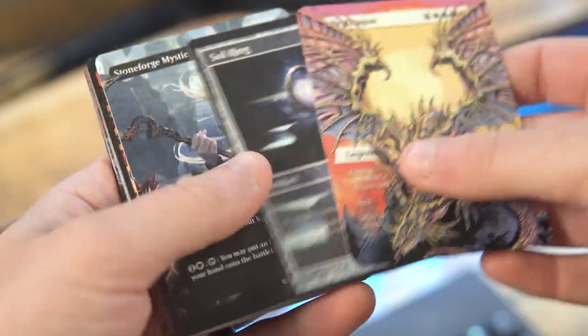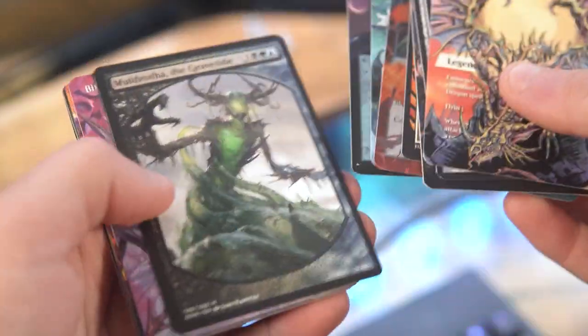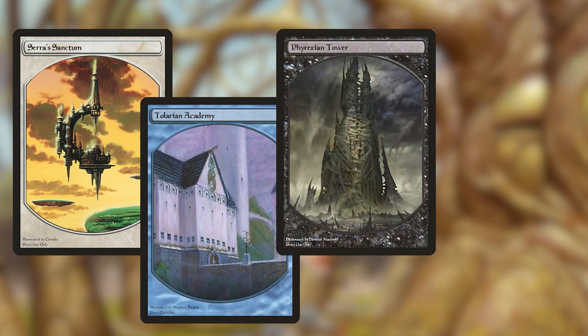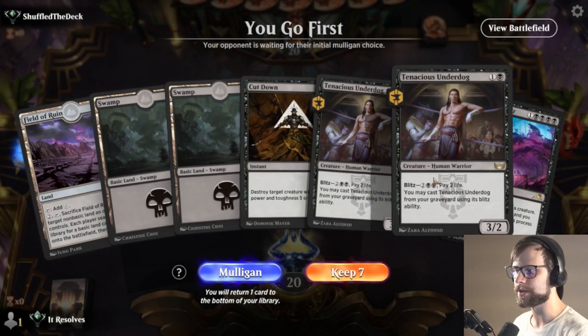Before we jump into the next game, I just want to remind you that we send out alters every single month to participating Patreon members. If you're interested in supporting the channel and picking up some awesome alters every month, check out the details at patreon.com/itresolves. This month, to honor some of the most impactful lands in Magic, we have the Urza legendary land cycle — Urza's Saga, Tolarian Academy, Phyrexian Tower, and Gaia's Cradle. These will be available through the month of November. We really appreciate the support — thank you so much for watching.